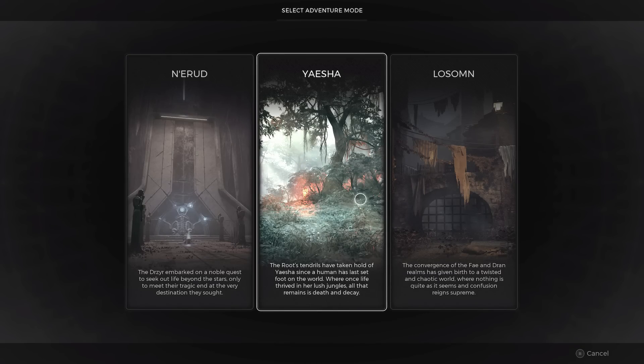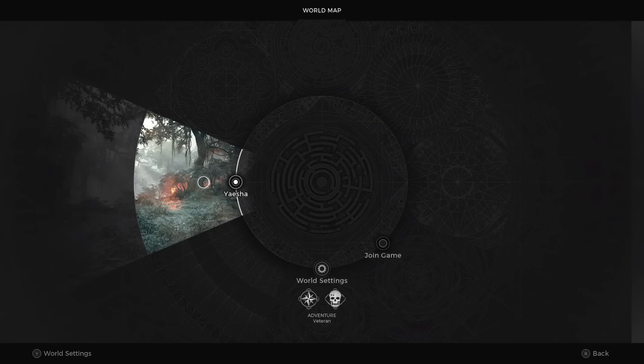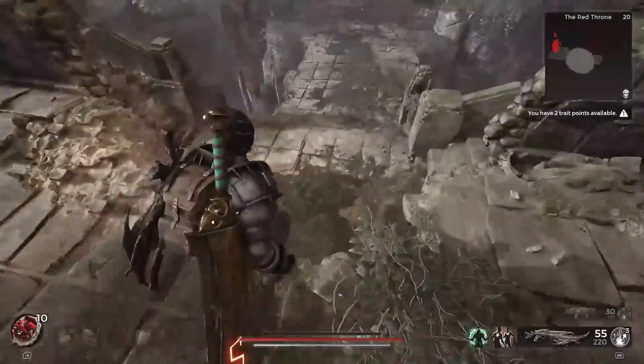Now in order to get hold of this, it is not the easiest one in the world, but it is definitely one you can go out and try and get. You're just going to need a little bit of luck with an instance spawning. The first thing you're going to want to do is make sure you're traveling to the world of Yaesha, and then you're going to start off with the Red Throne as your starting instance.